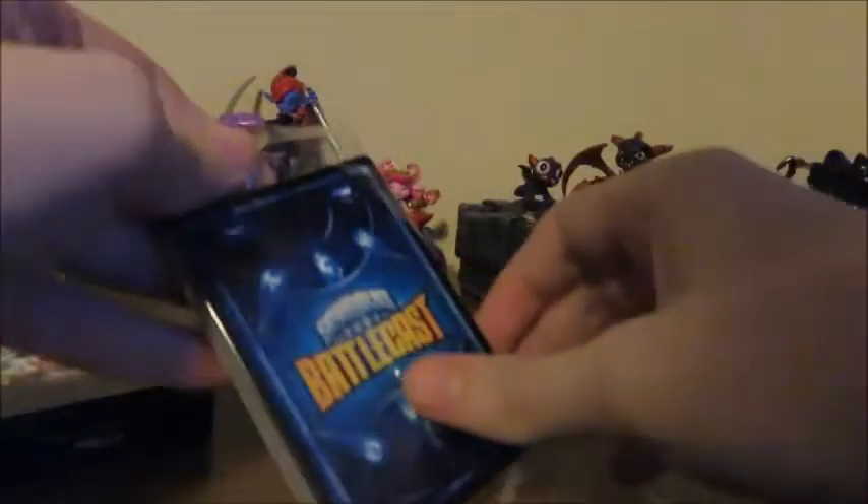We have common cards, rare cards, epic cards, and ultimate cards. Common cards are white. Rare cards are blue. Epic cards are purple. And ultimate cards are yellow.